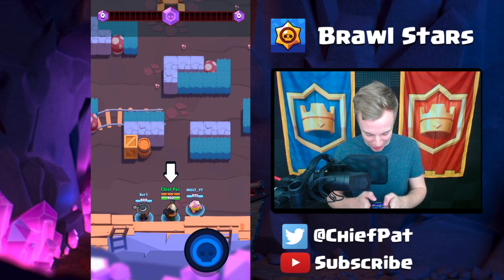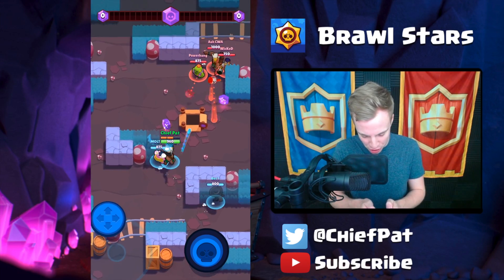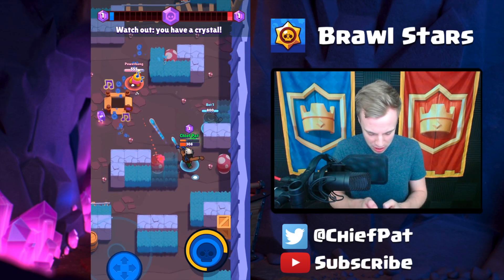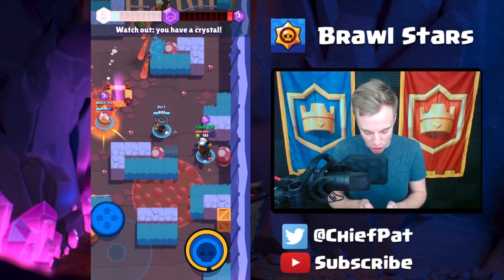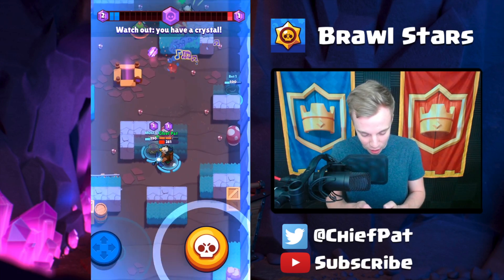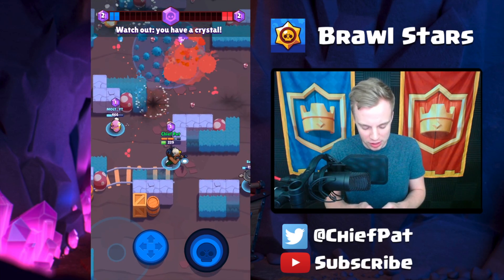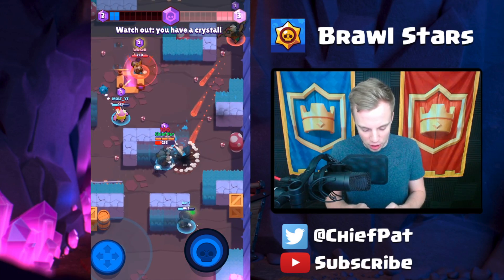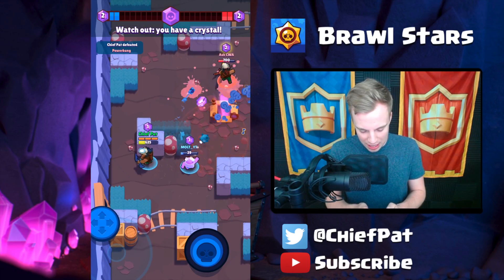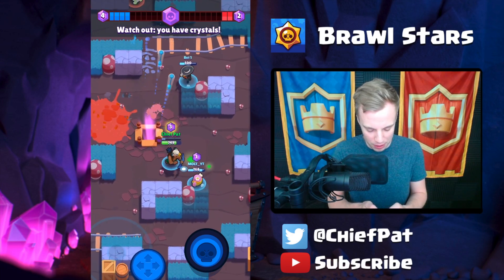Here's our first look into Brawl Stars. On my team it's actually Molt and a bot against three other people. The game mode we're playing first is Smash & Grab, where you try to get a bunch of gems from the very center, hold on to them, and a total of 10 crystals is needed to win. If you end up dying you lose all your crystals and someone else can pick them up. You can play using a joystick or tap mode — personally I like the joystick.